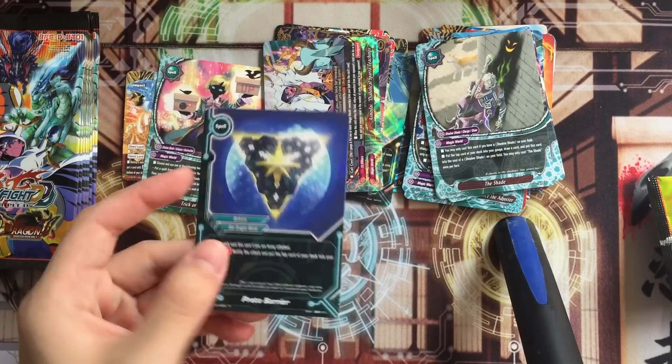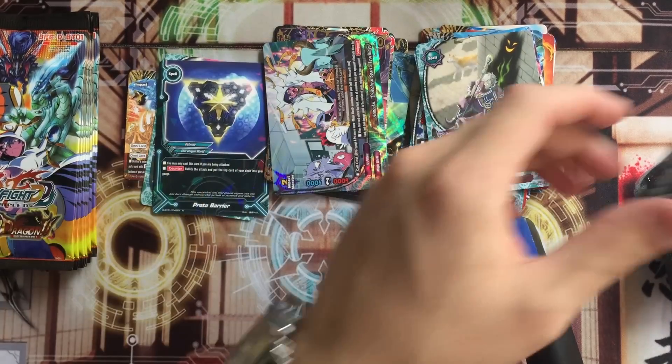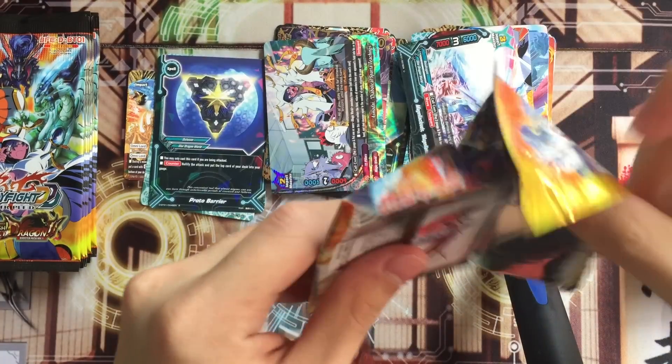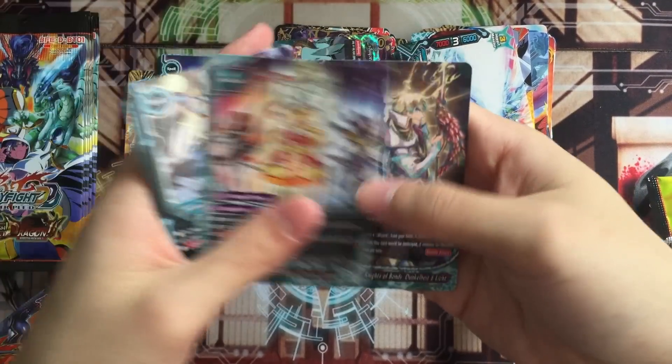And a reprint. This one is something that we do not need to reprint. Whatever - Stomp. Now you can get it in foil. So you can get an Earth Barrier and Proto Barrier in foil. That's a shiny one. That's the purpose - the true meaning of reprinting, so that you can get a full foil deck.